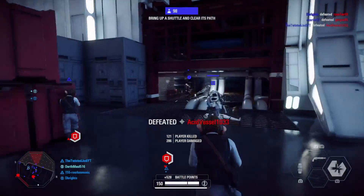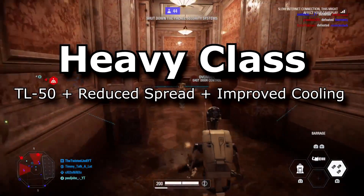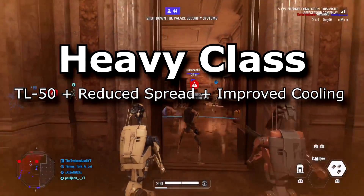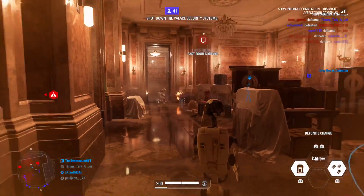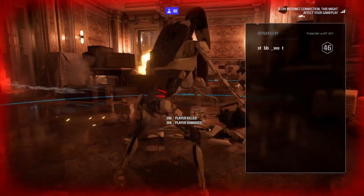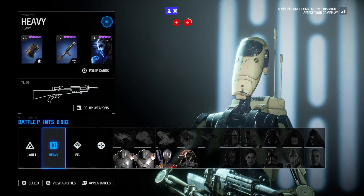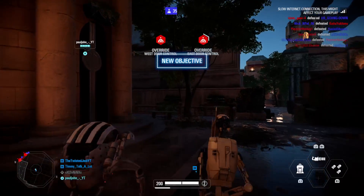Next up is the Heavy class. Without a doubt, the TL-50 with reduced spread and improved cooling attachments is by far the best heavy weapon. The other heavy weapons are decent but this one takes the cake. Once you learn how to aim it and land headshots, it melts just about anyone — even heroes can be taken out really quickly with good accuracy.